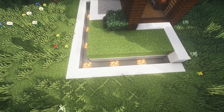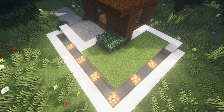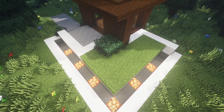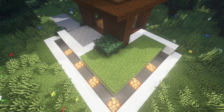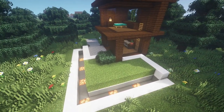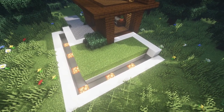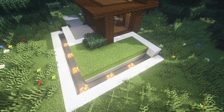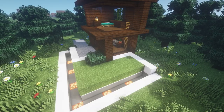As you can see down here I have shroom lights. Now those I would say are pretty easy to obtain. However, you could replace these with maybe a glass block over torches, or glowstone, or even redstone lamps. There are multiple things so the block palette really isn't that strict. Whatever you can get your hands on, just swap out with different blocks and make it to where you can build it with the materials you have in your world.